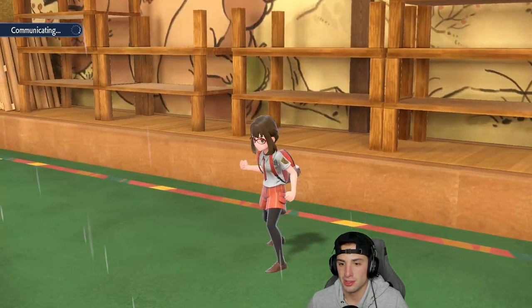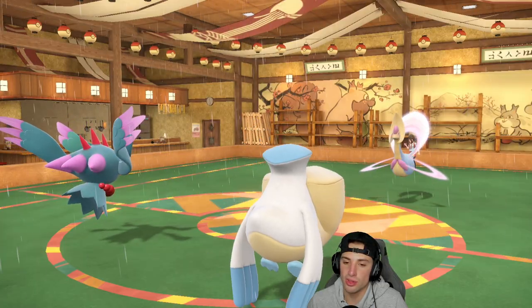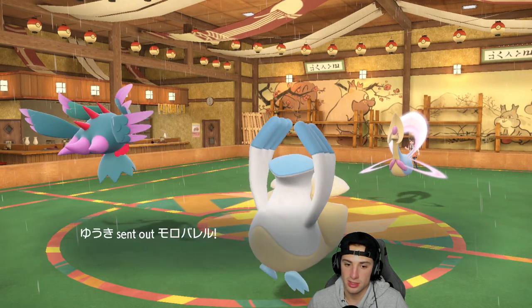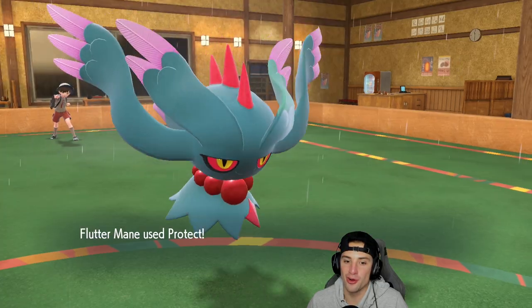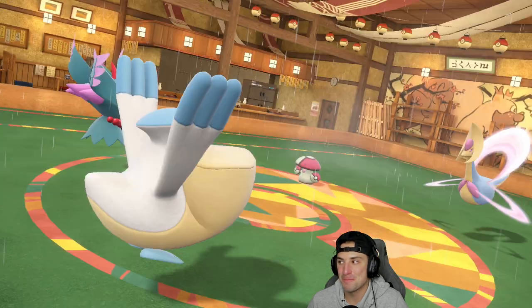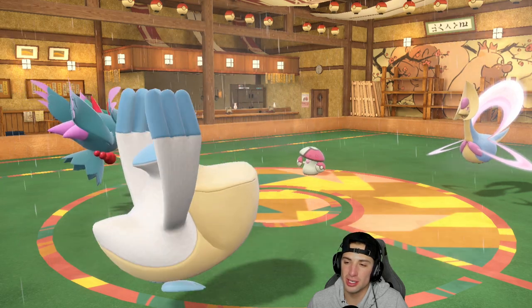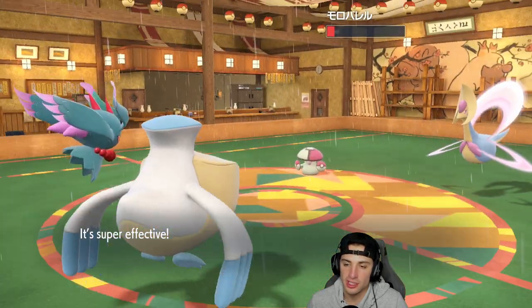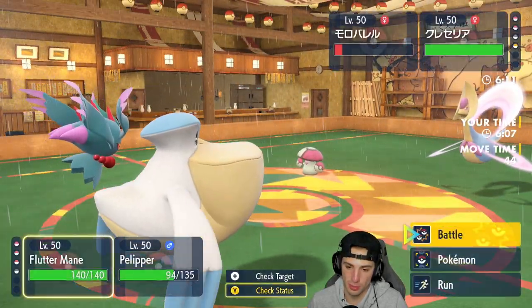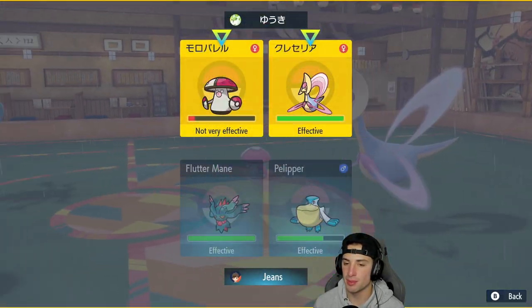If we don't get rid of this bear right here, it's game set match — we need the bear out. Saving the Tera would have been massive for me. They end up withdrawing the bear — a bit of a mistake from our opponent. Hurricane is cooking in that slot — it's not going to KO but still a nice chunk of damage. Weird swap out, I don't understand it. We almost pick up the KO.